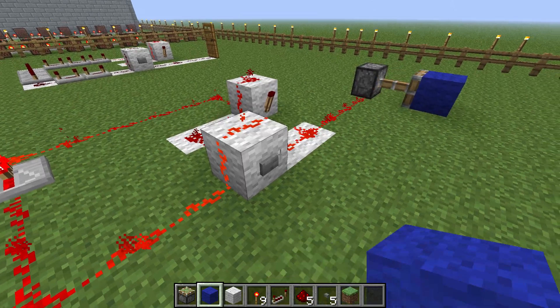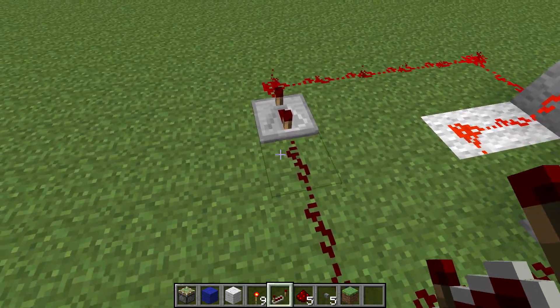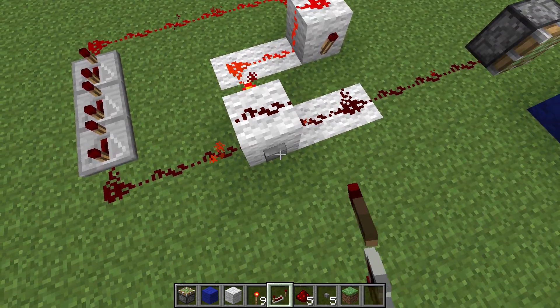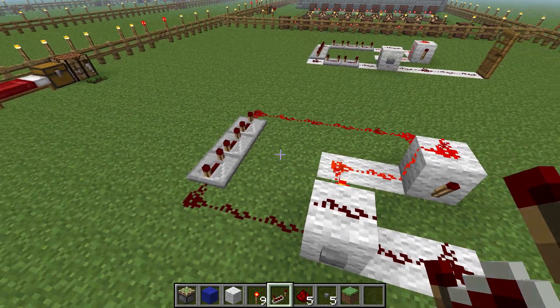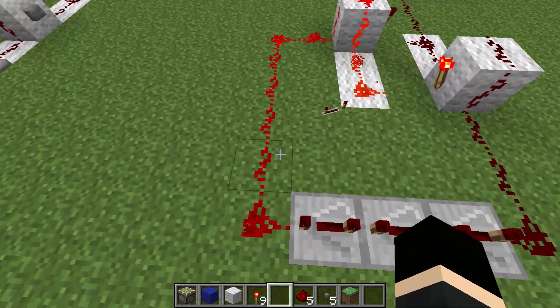So right now it's out, and it comes in, and then back in. Let's say we want that block to stay out longer. Then we're going to add more delay. The RS NOR latch remembers, and it's turned on for a longer amount of time before it's then switched off again by the reset. So you're going to have this out for longer, and then pulled back in.